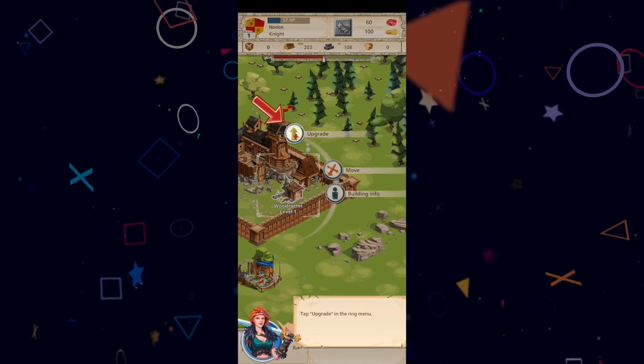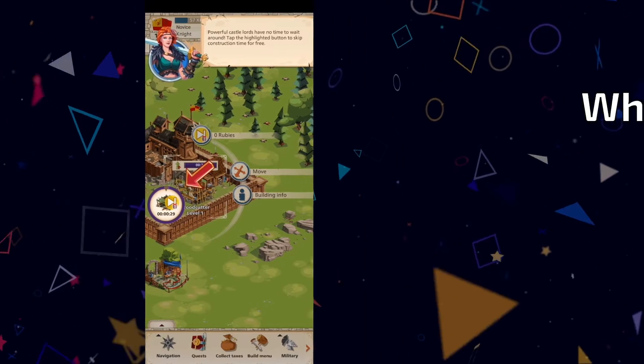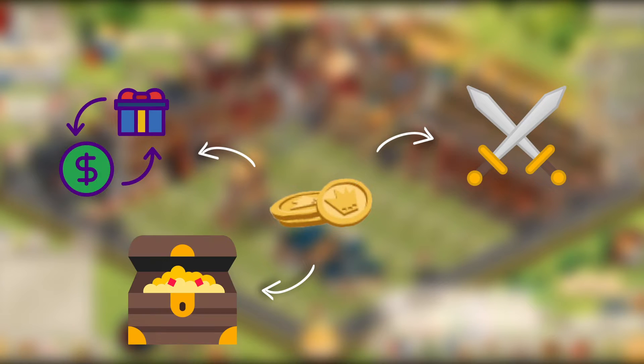The game will take you through the basics, so we'll skip the construction part for now. Let's talk about the two things that you can earn in the game: coins and rubies. Coins are essentially the backbone of your castle's economy. There are tons of ways to earn them, so we group these into three tiers: combat, trade, and pickup.